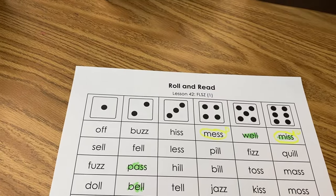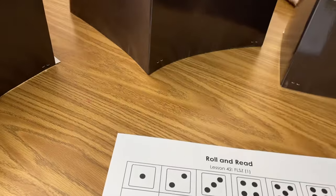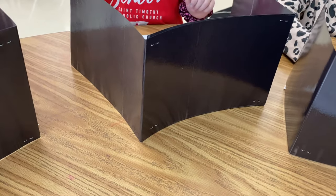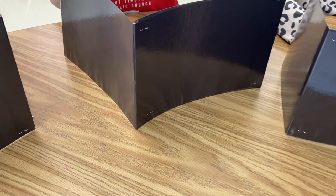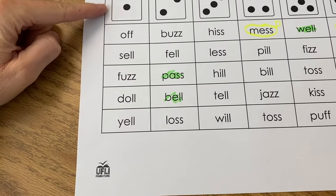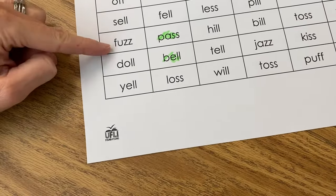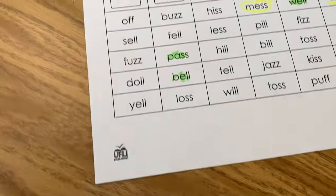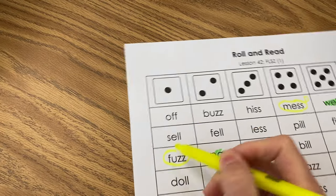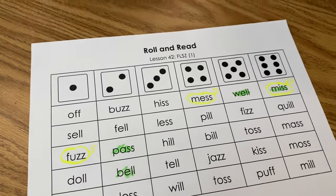Oh, I love how my class — they are all doing the right thing. Everyone is so focused. Okay, pass the die to Juliet. Juliet's going to roll and read. One — find column one. Read a word, Juliet. 'Fuzz.' We have another hit! Circle 'fuzz' in column one and write an E next to it. Pass the die — it's Autumn's turn.